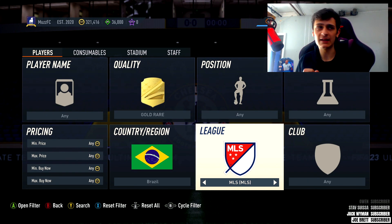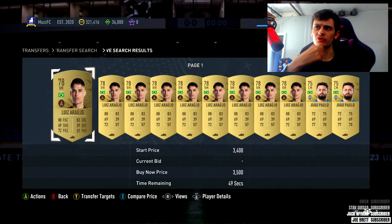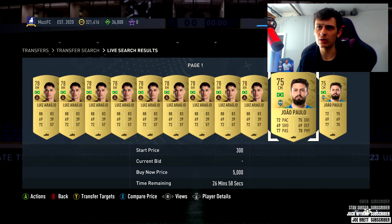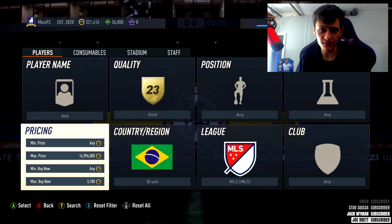Starting off with a low tier one - we're going to MLS, not gold, gold Brazilian. We've got a couple of golds here selling for good value: Luis Araujo and Israel Paulo. They're both right around the 3000 coins mark, maybe slightly under, so it's only about 150 coins tax.